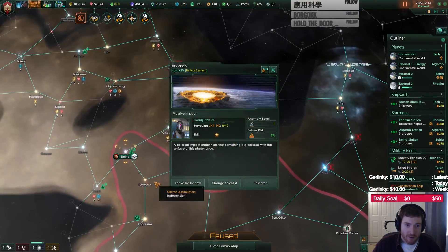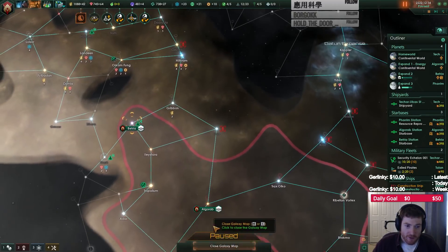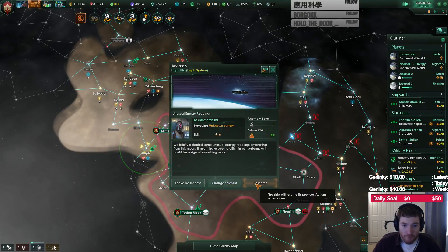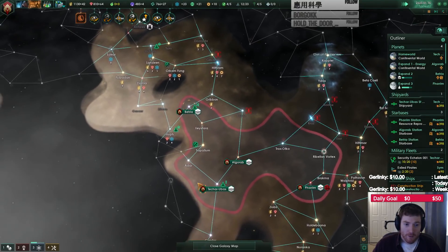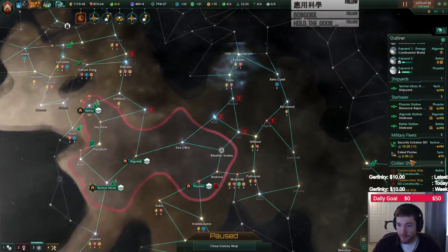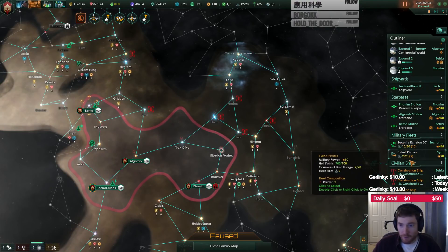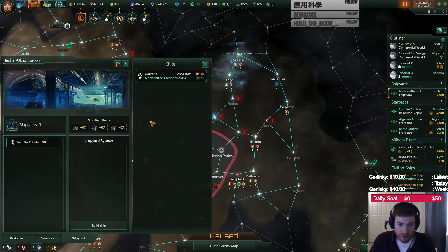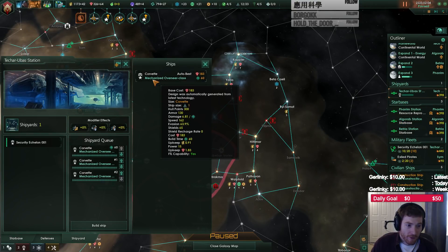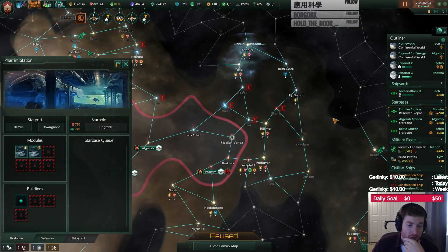Construction complete — where is this? Havoc system. Helix system — let's research it. I'm pretty sure that's over the other side. Survey complete. I'm researching all anomalies at the moment. How are our fleets doing? Good. Do a little bit more fleet, I think. Some of our star bases are done too — excellent. So let's grab like three more of these. Take a look at our new star bases, rather.